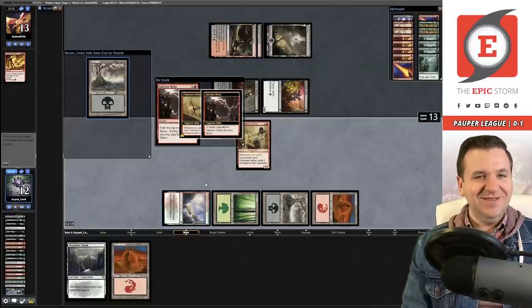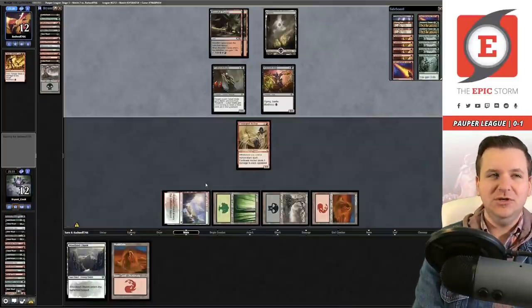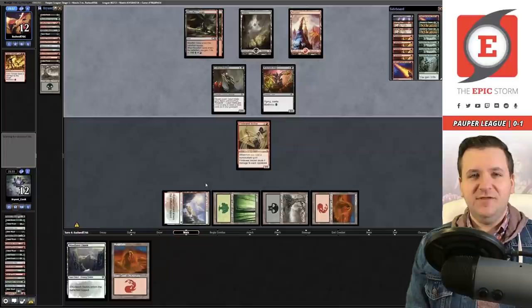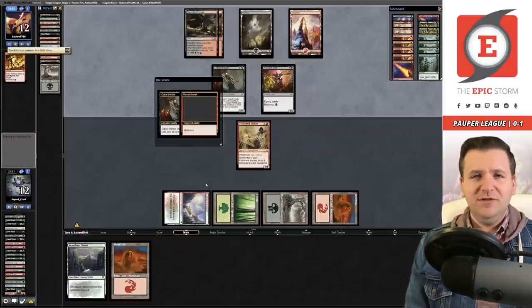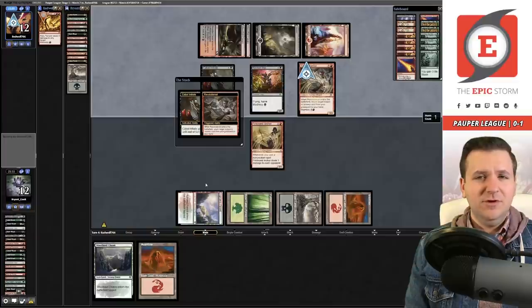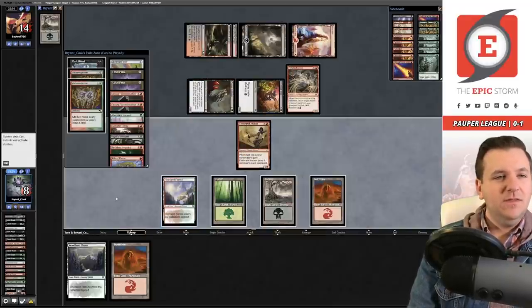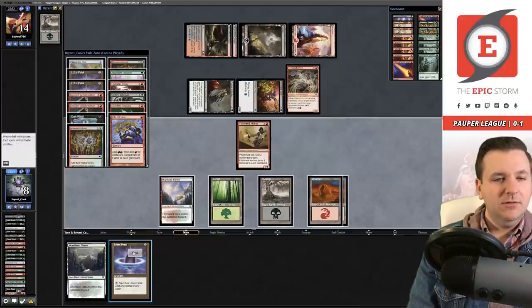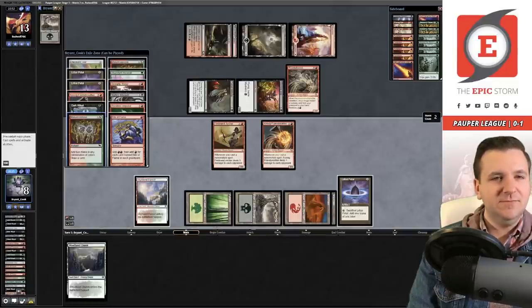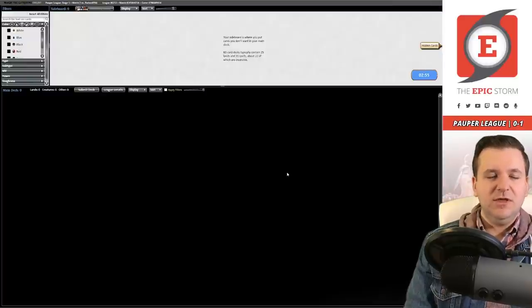Feeling pretty good about this one. It's important not to put too much weight on a single match or single league — small sample sizes and bad variance do happen, so it's important to be open-minded. They get back Fiery Temper, I take it going to eight — they go to 14. This should just be easy. Lotus Petal — and they conceded. Game one over red-black madness.